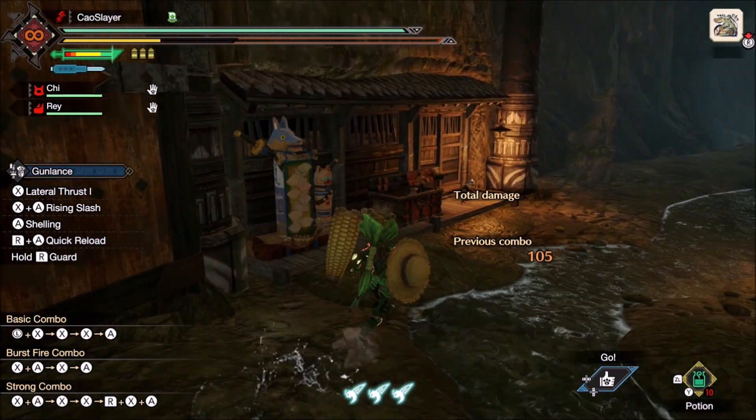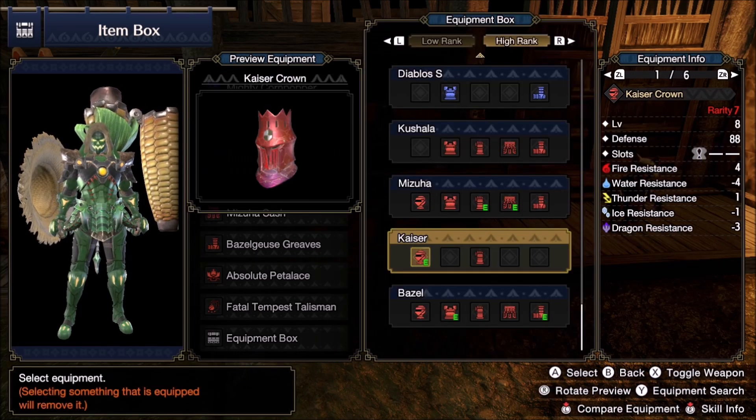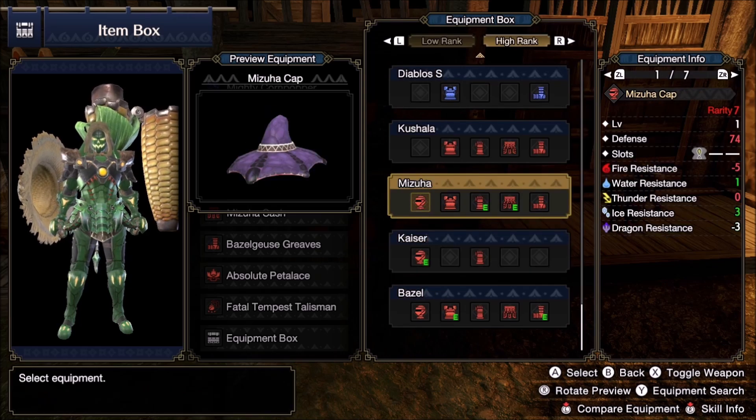Now I will get into my box and equip Camellia's Head, which gives Evade Window 2 and Mind's Eye 1, and the chest for the third level. So now I have 30% extra damage on hard parts.